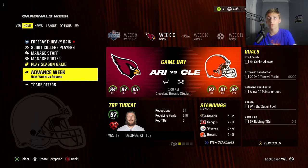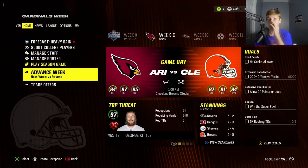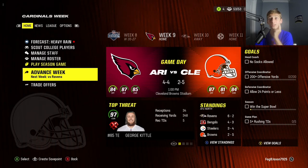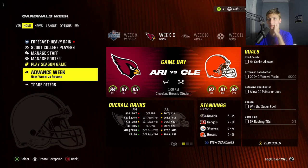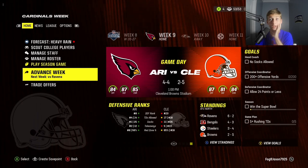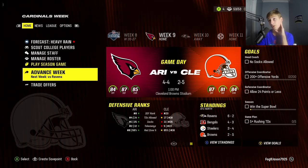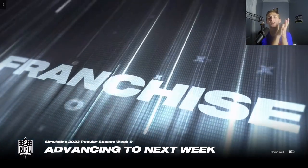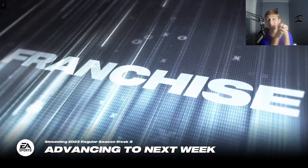We have a 87 offense, 81 defense for an 84 overall. This Arizona team has George Kittle — 84 offense, 87 defense, and an 85 overall. They're one overall better than us. Their defense is insanely good. Eighth best defense, they already have 25 sacks. Would be surprised if we win this one, but please beat the Cardinals, I'm sure their playbooks suck. Please beat the Cardinals. Come on.